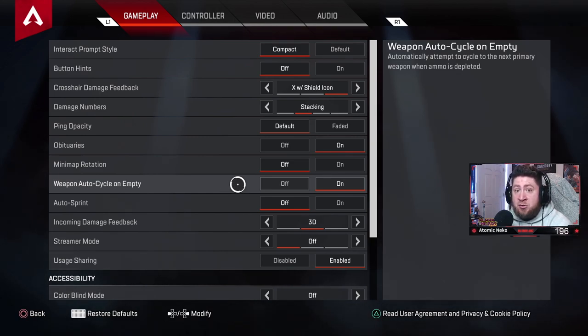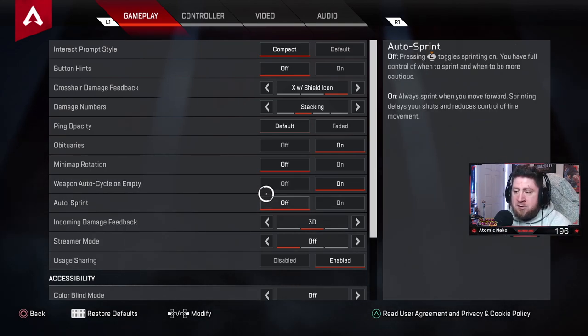Weapon auto recycle: turn this on — it helps immensely in a gunfight. If you run out of ammo and didn't finish the enemy, it auto-swaps your weapon so you just press R2 or R1 and they're dead.